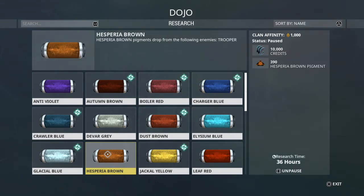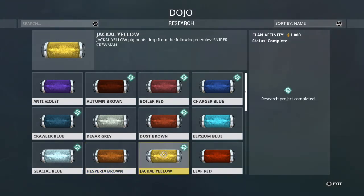Barrier Brown comes from Troopers — those are the low-level Grineer guys; you'll find those all over the place as well. Moving on to Jackal Yellow — this is Sniper Crewmen, which are Corpus; again you'll find those all over the place.